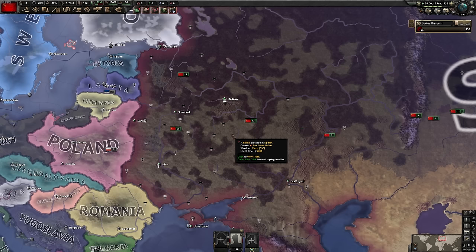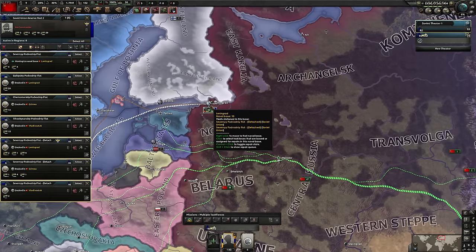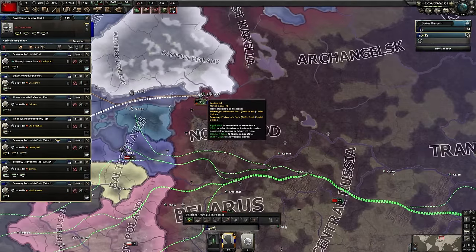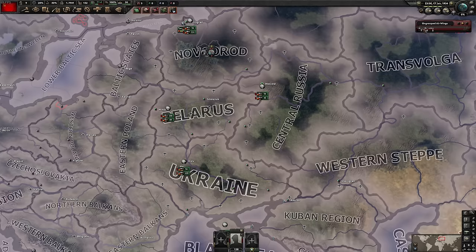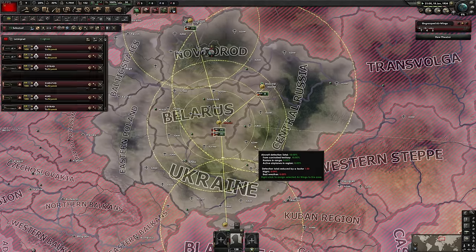You'll maybe get a little bit of a speed boost in the first few years of the game, but onwards from there it's not really going to make a big deal. Anyway, the fleet - we're going to merge them all up right there in Leningrad. If you're struggling to get them out of the Black Sea, you have to hold control and right click, and that's like the shortcut for rebase. And finally, the planes - I'm just going to shift left click on the air wings and then right click them into Moscow.